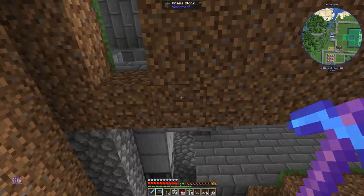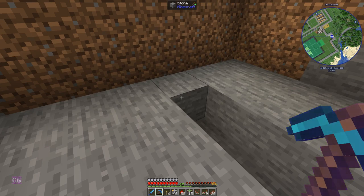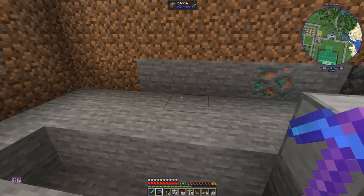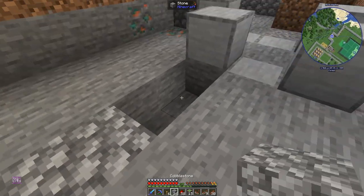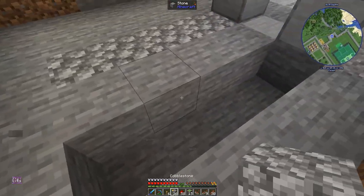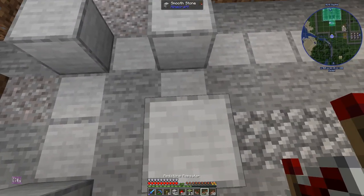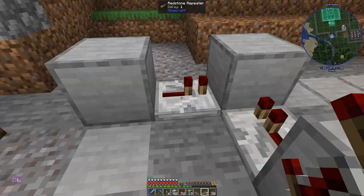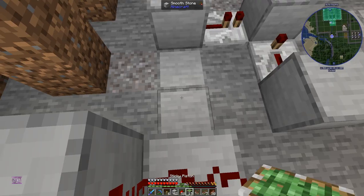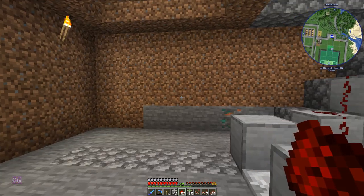This should be beneath the gate — yes, there. Over here we have a repeater pointing into that block, and over here another repeater pointing into that block. This is zero ticks; this is one, two, three, four ticks. And you have redstone running into that and then redstone going there, pointing towards that.